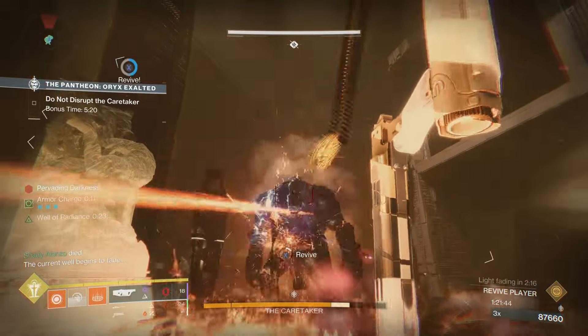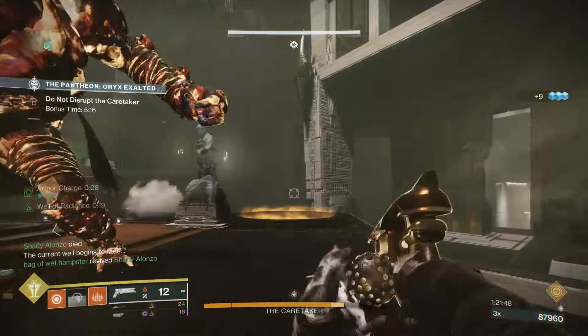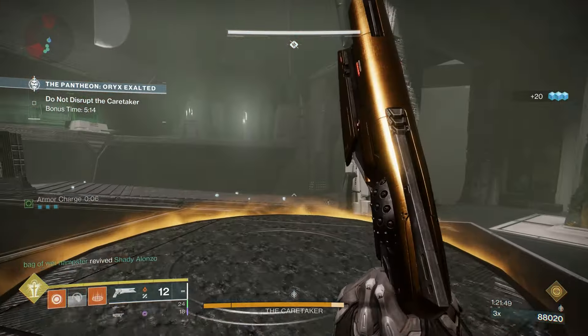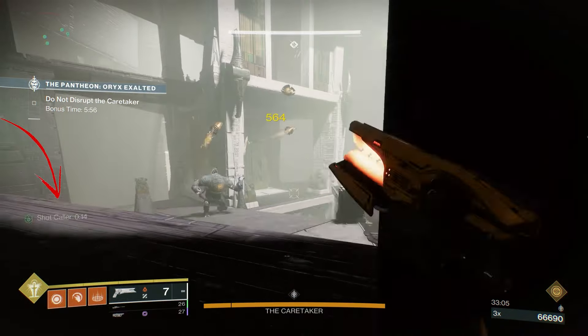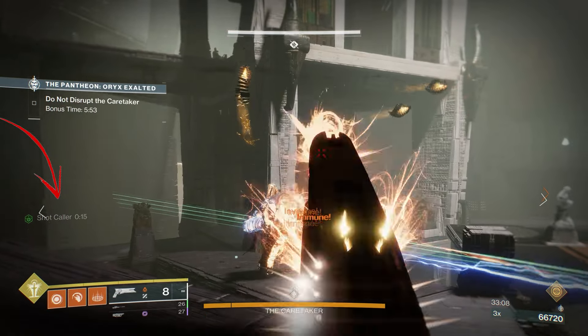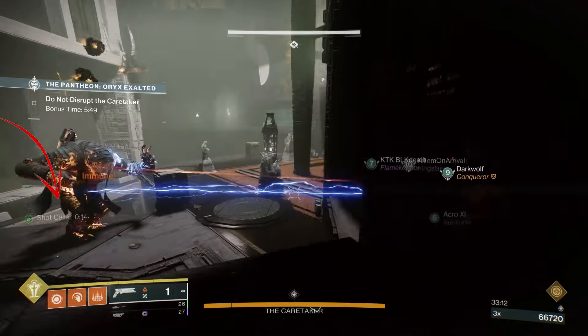Also, it's more likely for someone to blow themselves up using Rockets since everyone is so close together for damage, so I found Grenade Launchers to be the safer option. A quick tip in this encounter is that when you and your team are waiting to do damage, you can proc Shotcaller early by shooting Caretaker in the head, even while he's immune, or you can shoot the orb things that fly around, which count as precision damage.